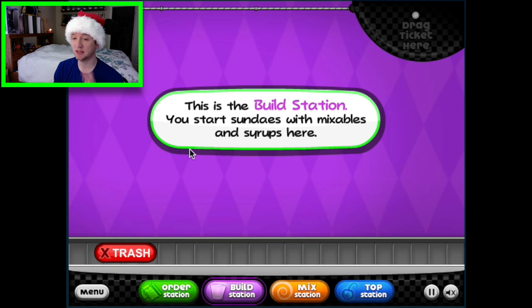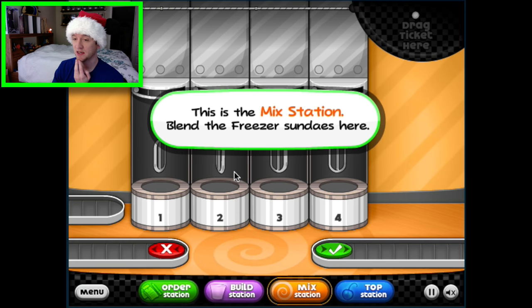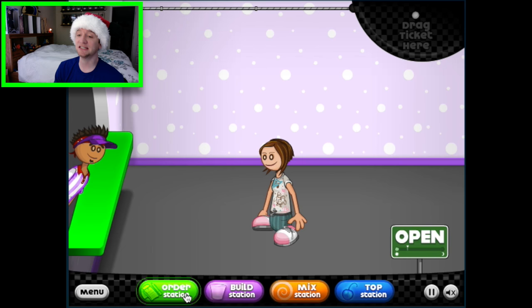This is the order station — take customers' orders. This is a lot like the cupcake one. Build station — this is the build station, you start your sundae with mixables and syrups here. Mix station — this is the mix station, blend the free sundaes here. And this is the topping station. Pretty easy!